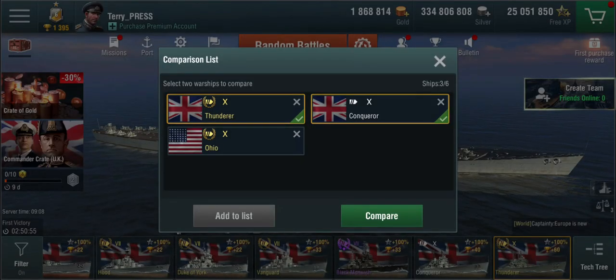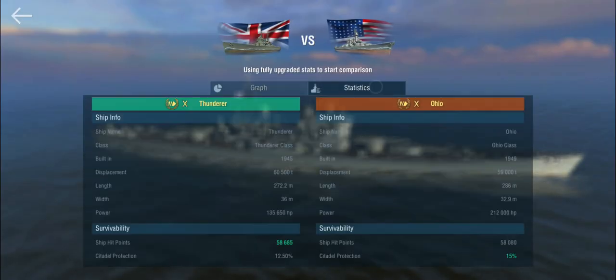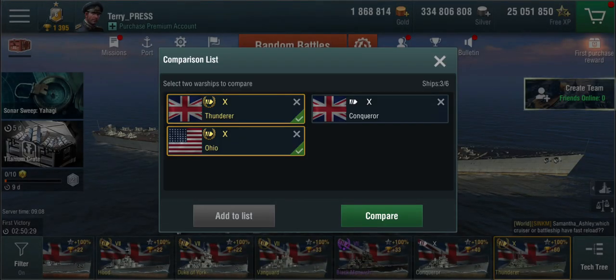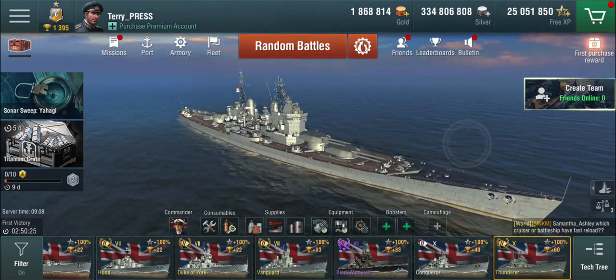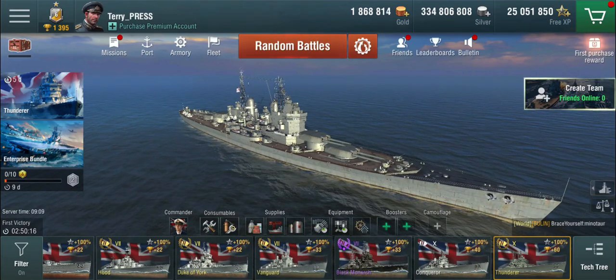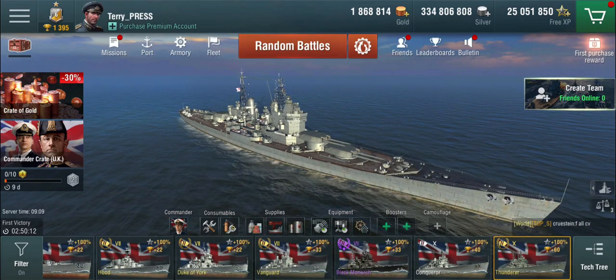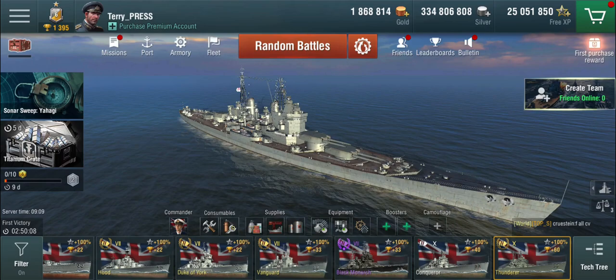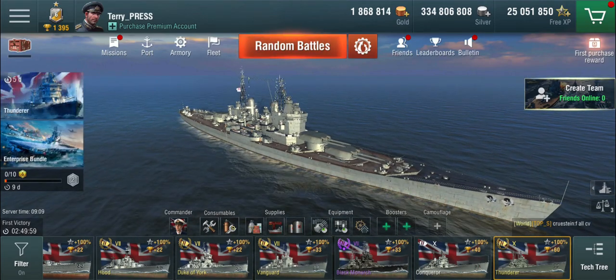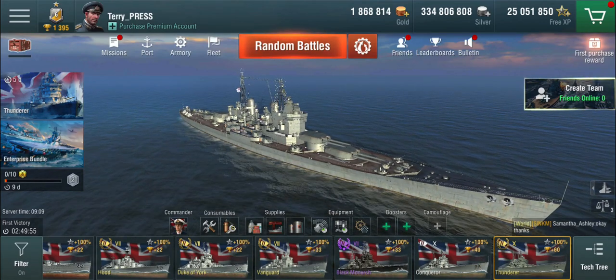The other comparison I'd like to look at is the Ohio, which is also an 8-gun, 457mm 18-inch ship. These are American guns, so they don't get the same HE damage or fire chance, but they do get better armor-piercing damage. With the Thunderer's guns, you're not going to be citadeling battleships — very, very rarely. I don't think I've seen any citadels outside of test battles against bots at point-blank range. It's all about the HE.